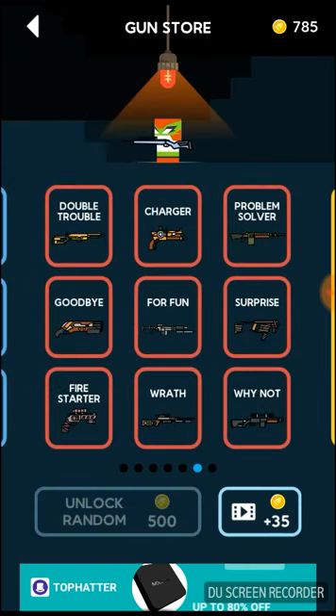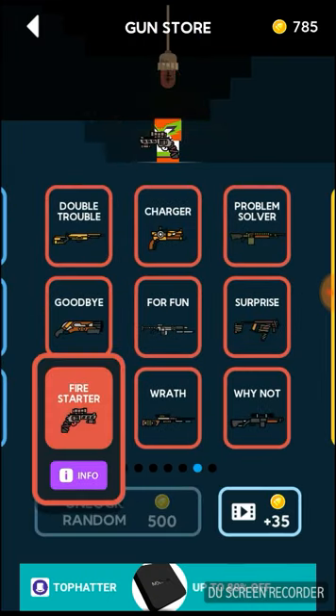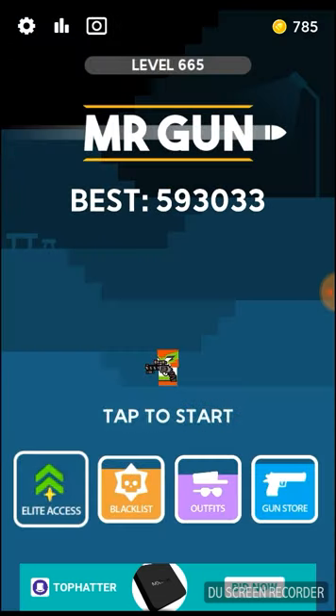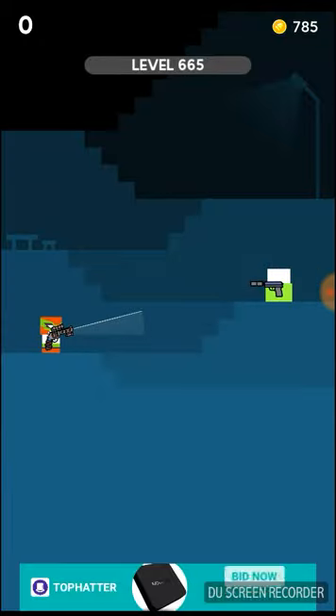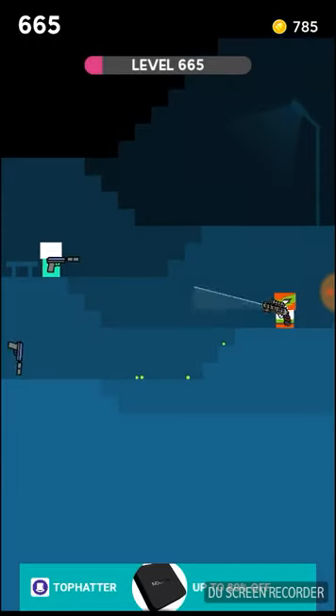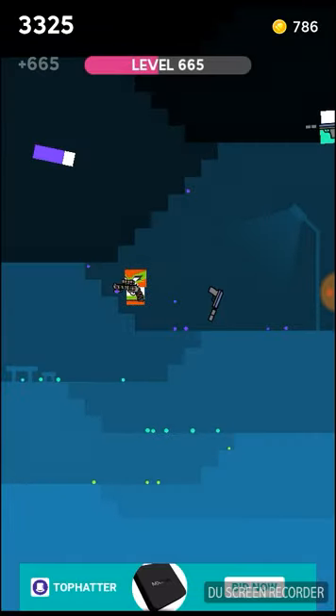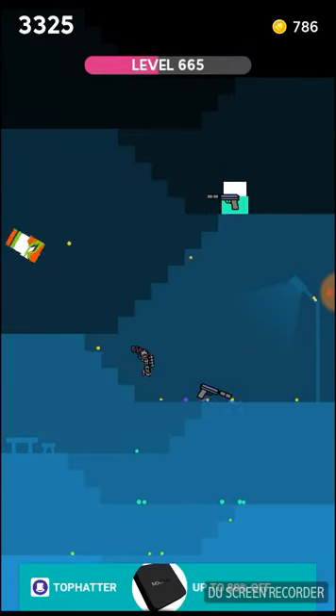Coming in at number six is one of the new guns from the post-apocalyptic pack, and it's the Fire Starter. It's a pistol — high damage, one shot — but this thing is fast. When you shoot this gun the bullet travels so fast you can barely see it. This one's really good for just kind of zoning out and getting a nice streak.